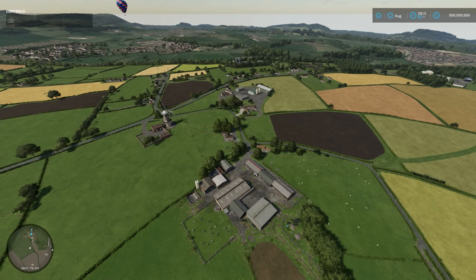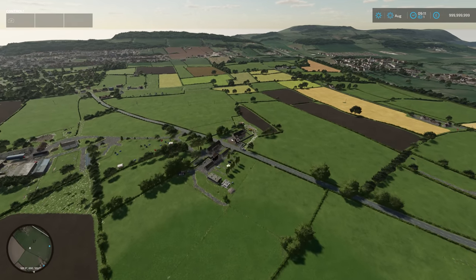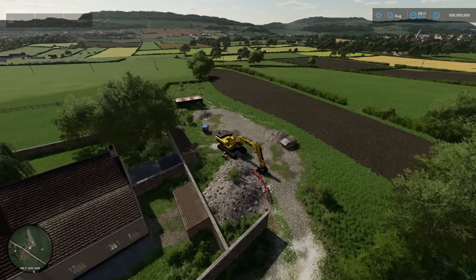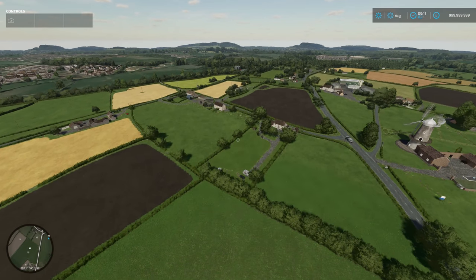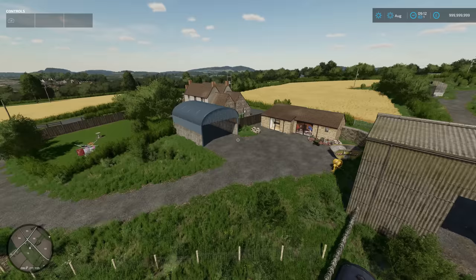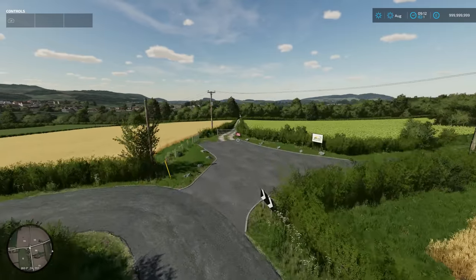There are so many little details to this map that I'm not going to be able to go over everything. There are little farms and things scattered about - even right across the road from Court Farm you can see a little spot you could own and purchase. There's a little field there, and other spots like this - a small holding with storage and a little shed you could purchase.